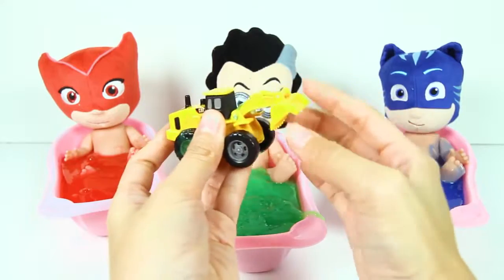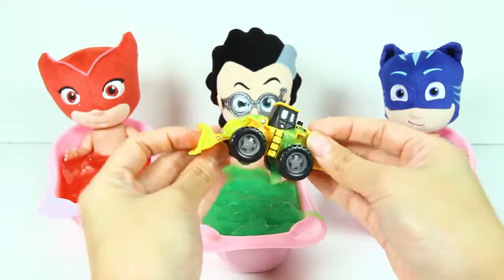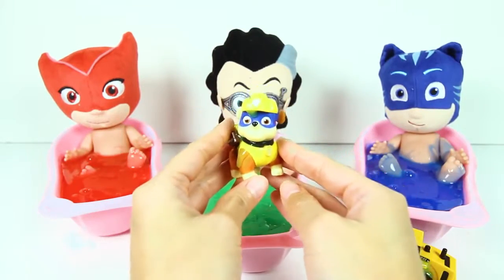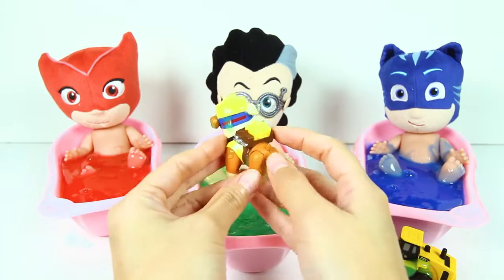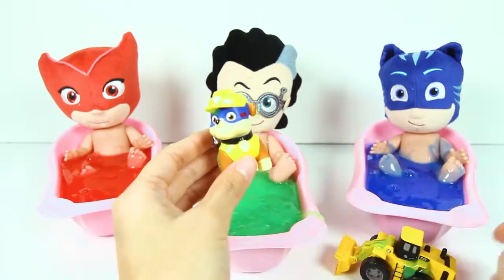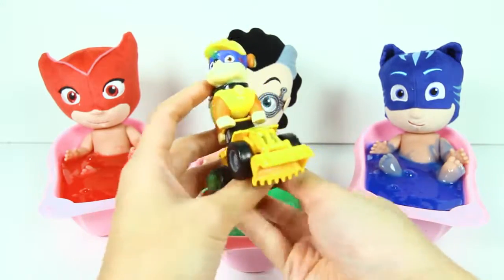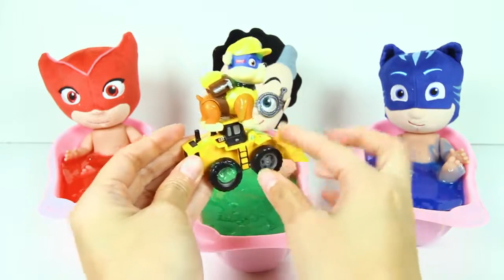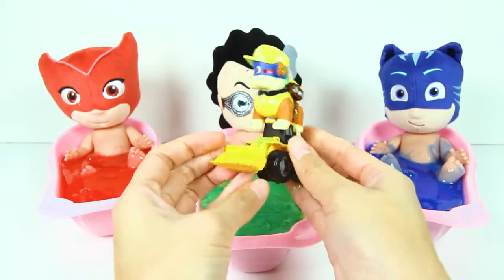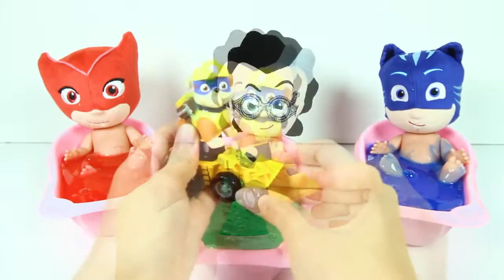This truck is so big! This is a construction truck that you use to build things. It has a big shovel on it to pick up dirt. And here is Rubble! Okay Paw Patrol fans, what kind of pup is Rubble — a police pup or a construction pup? That's right, Rubble is a construction pup! The yellow truck must be Rubble's construction truck. That's so cool! Rubble and his truck are both the color yellow!